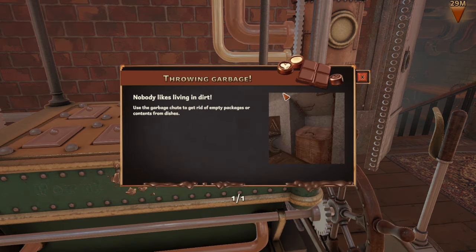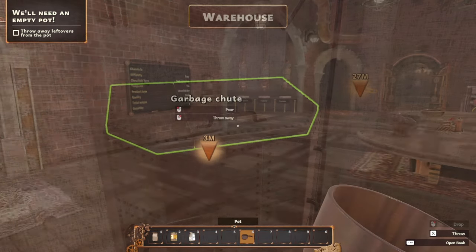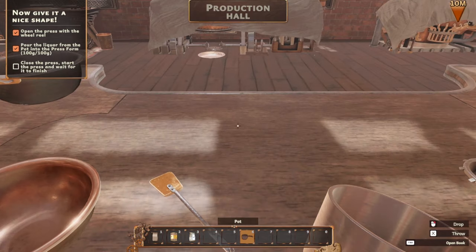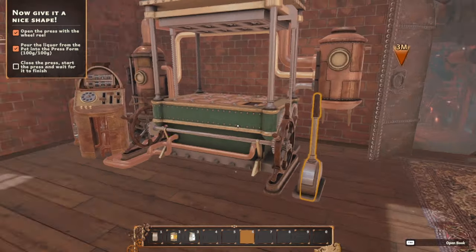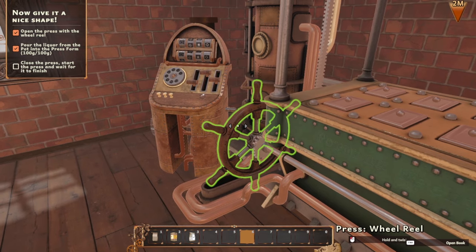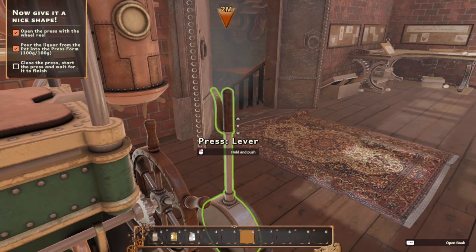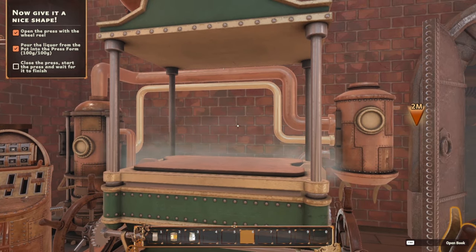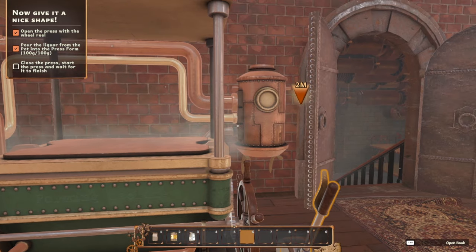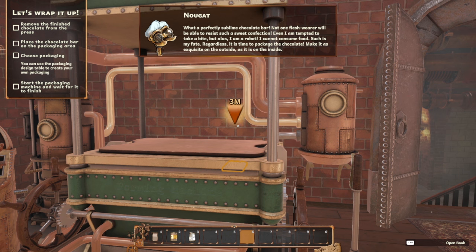Nobody likes living in dirt — use the garbage chute to get rid of empty packages or contents from dishes. Throw away the leftovers. Can't we just eat it? Close the press. Press is closed. Pull the lever! That is the right lever. We're waiting. Okay! What a perfectly sublime chocolate bar — not one flesh bearer will be able to resist such a sweet confection.